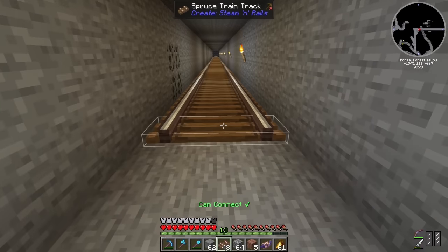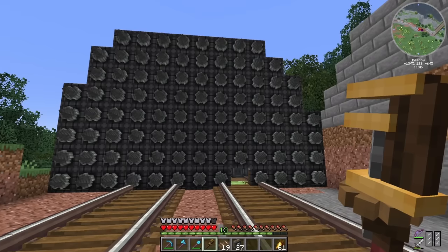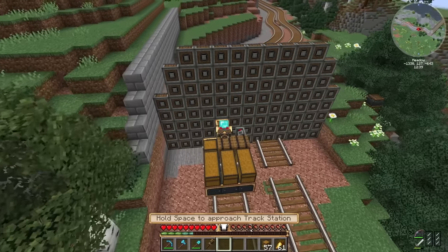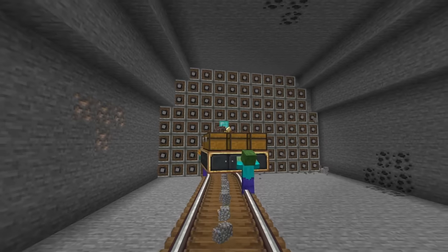With a small tunnel in place inside the mountain I connected the track up before modifying the Destroyer again to create a tunnel large enough and wide enough for two tracks to run through. I then proceeded to drive along this track carving out a massive tunnel all the way up to our existing track at the top.